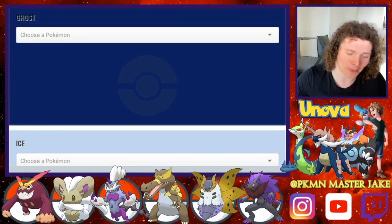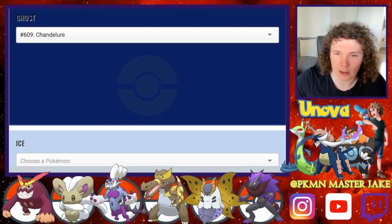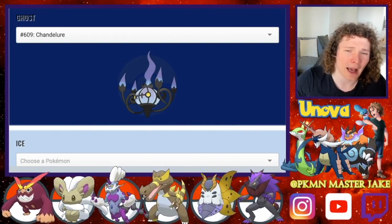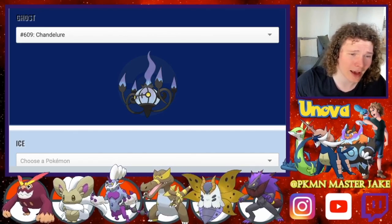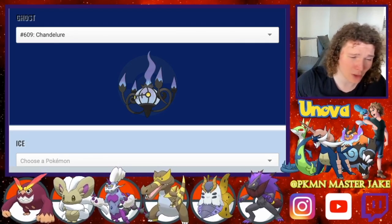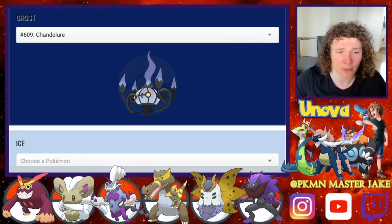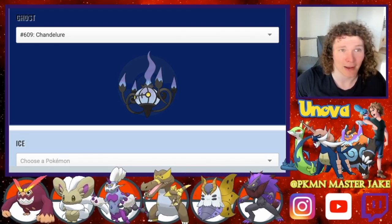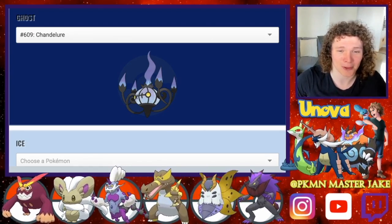Here's a Pokémon we spoke about just before — of course it's Chandelure. If you haven't used it, do it — so much fun to use. It's got a pretty cool shiny form too, the flames go orange. Super strong. You can catch people off guard using a Choice Scarf and hit them really, really solidly. Its ability Flash Fire makes it really fun in conjunction with Pokémon weak to Fire, creating mind games. And then you've got Flame Body as well, which can be a little fun — if you're lucky you get that burn and destroy your opponent's hopes and dreams with it.